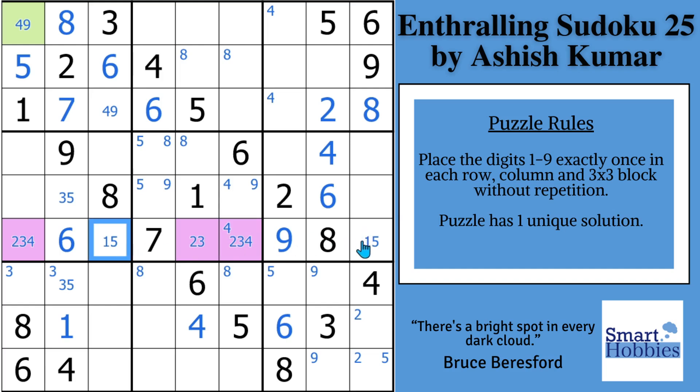Another way to look at it is the one-five is actually called a hidden pair. But I saw this two, three, four, and I wanted to share that with you because this is a little hard to find when you're looking in a row that has four or fewer cells filled out.